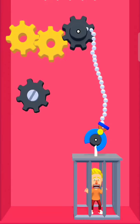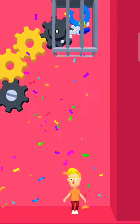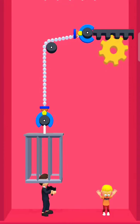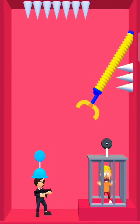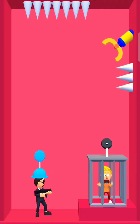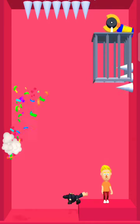Lift the prison to rescue him. Use the prison to lock him down. Try to lift the prison. No, it's gone wrong. Hook him up to knock him down. Lift the prison to rescue him.